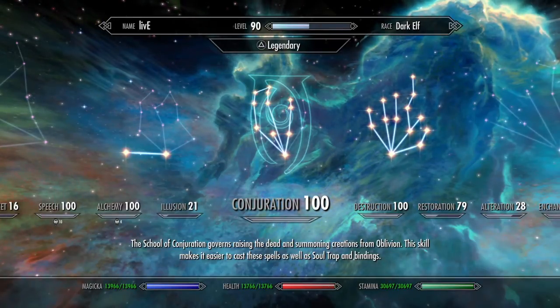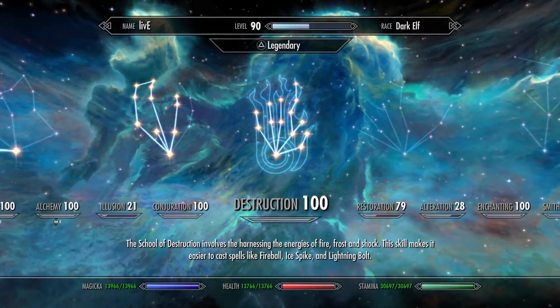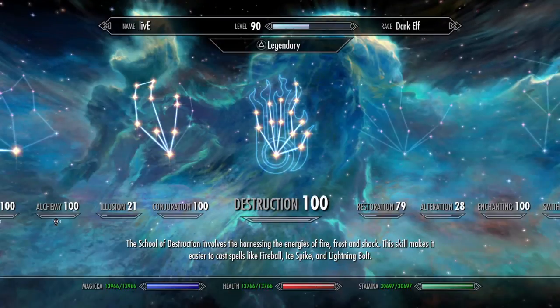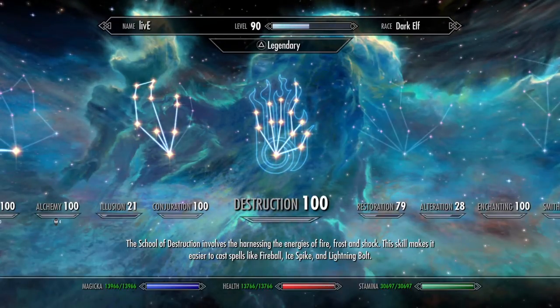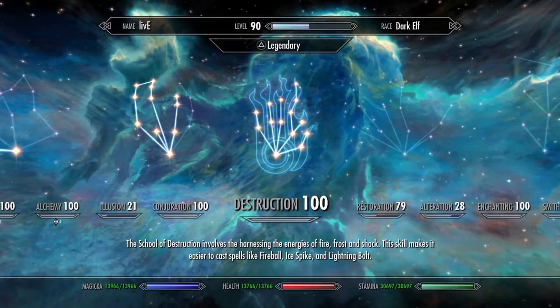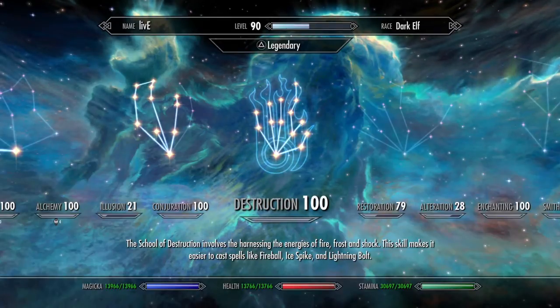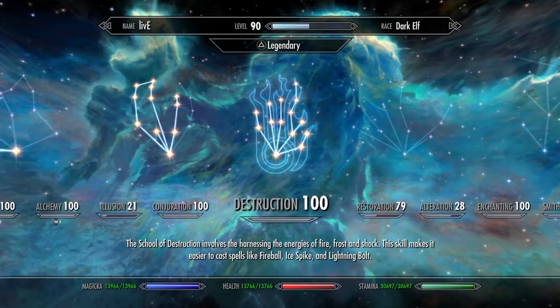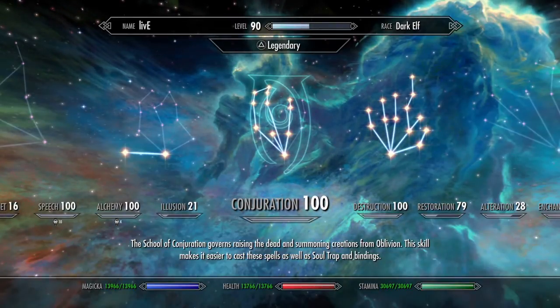I've just been playing Skyrim — Call of Duty IW is trash. I've been playing COD 4 and enjoying it way more. But yeah, that's how you get conjuration up to level 100 pretty quickly, honestly.